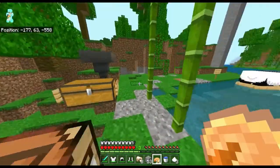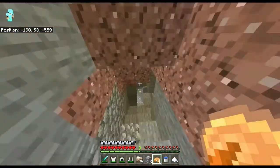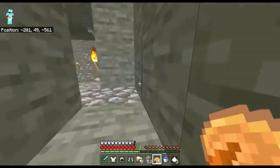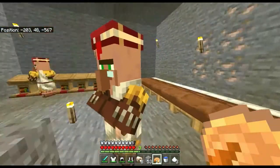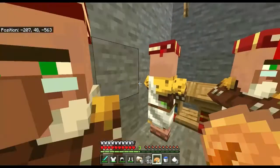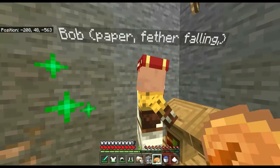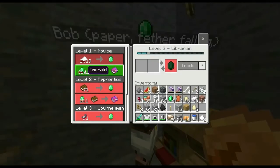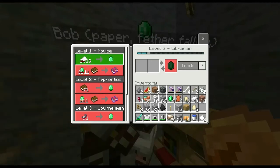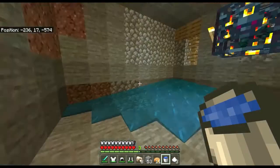Another thing I was doing is I have kind of been trading with some villagers. I have actually found one of my favorite villagers and renamed him Bob. This guy right here — he's Bob. He has paper and feather falling. As you can see, he can give you feather falling for just 11 emeralds, and if you give him 19 paper, he will give you an emerald.